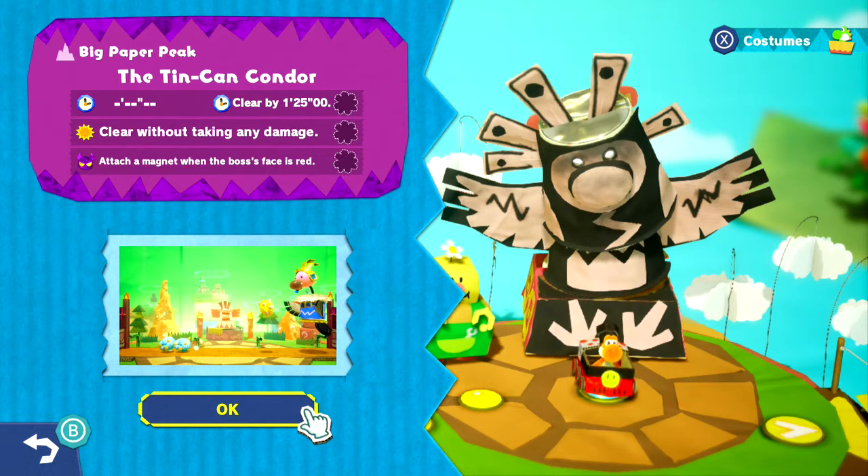Now, we've fought all these bosses before and the criteria was just to beat them. It's simple, but now we have these really challenging criteria. We're going to go back to the first boss stage, the Tin-Can Condor. We have some very tight requirements: beating the boss in a minute and 25, beating him without taking damage, and attaching the magnet when the boss's face is red — which is actually to skip a whole attack phase. So they expect you to skip an attack phase in order to beat the boss within a minute and 25.